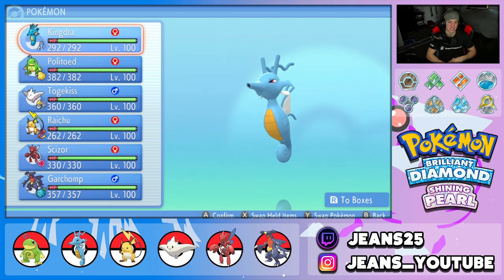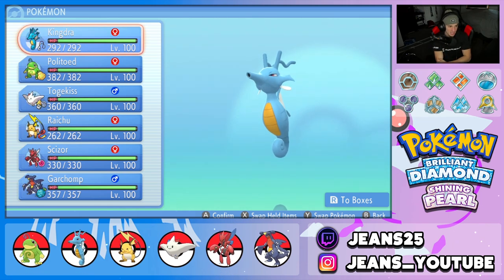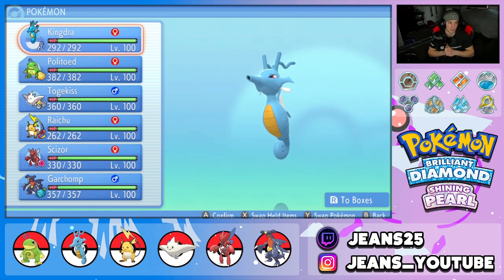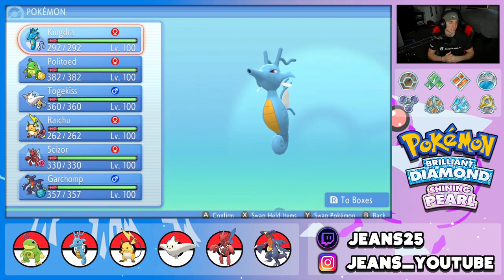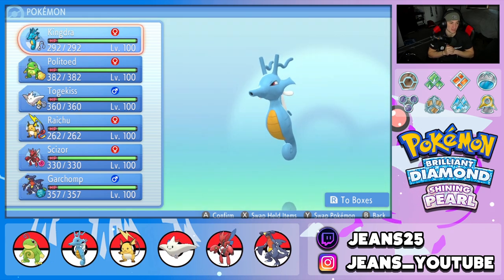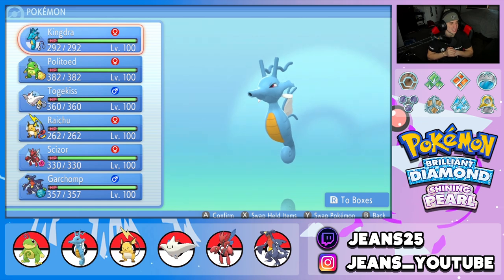Today we are rocking out with an amazing Swissling Kingdra team. I feel like rain in this format is really dominant — there's no Dynamax here, so it's very hard to change up weather unless you have a Pokemon that can do it itself. Without that, I think Swissling Kingdra can just roll out and dominate battles left and right.